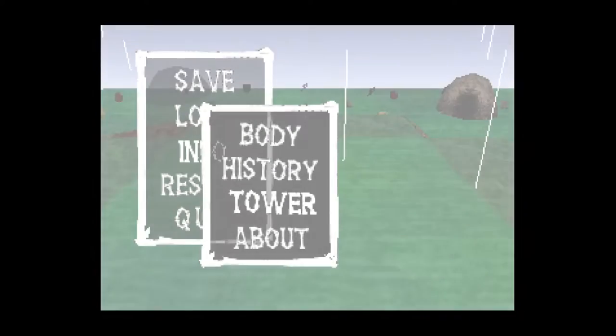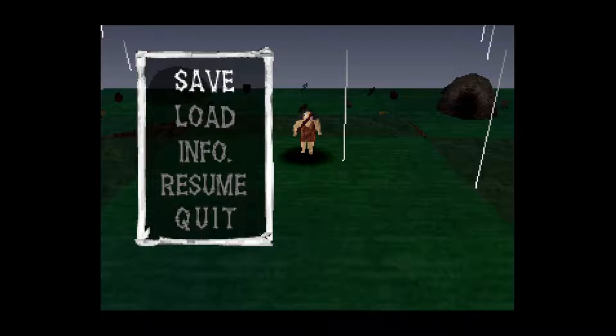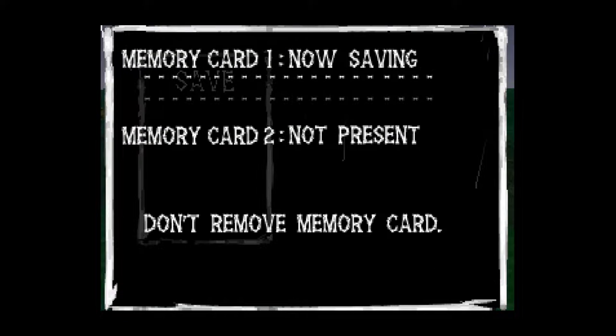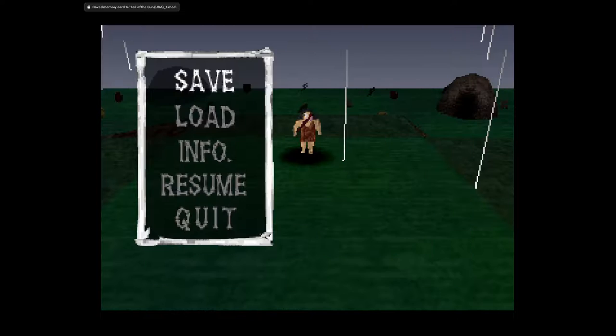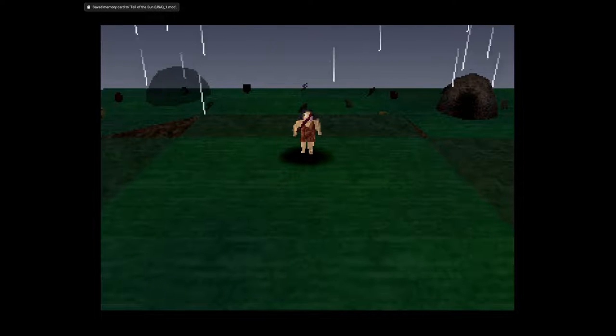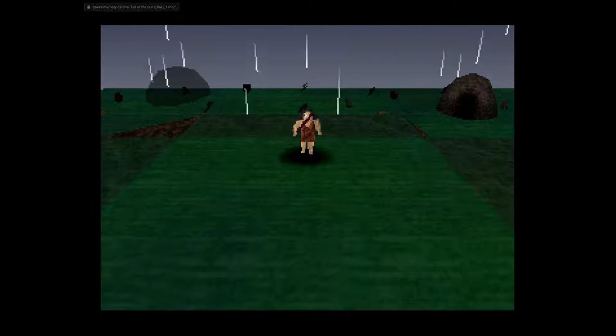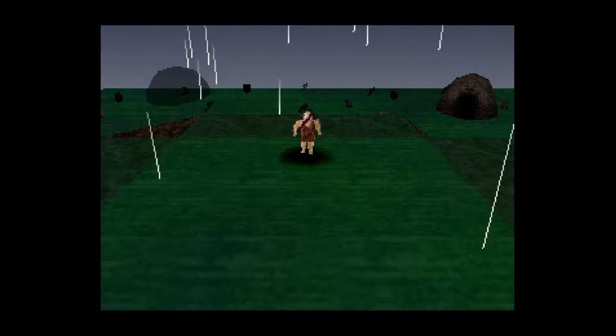There's a third character here now, but still no progress on the tower. We would need to kill even larger animals to do that. Don't remove the memory card. I guess that's our look at Tale of the Sun.